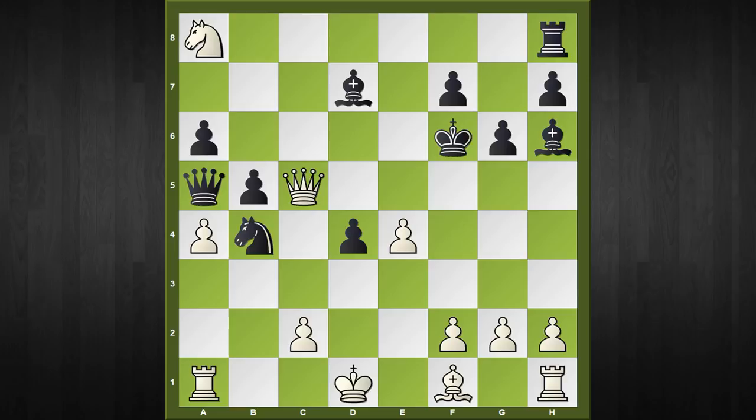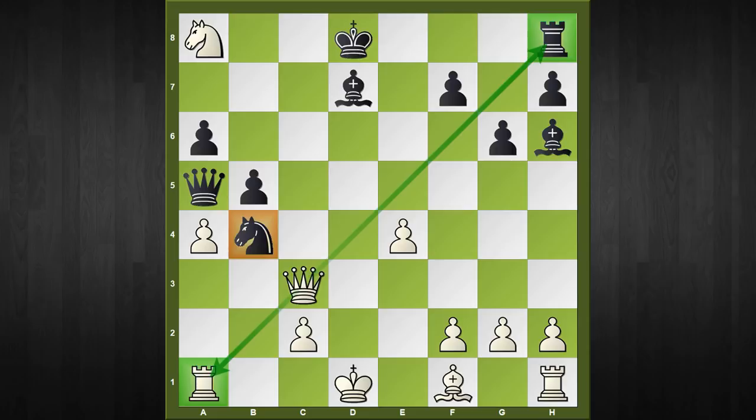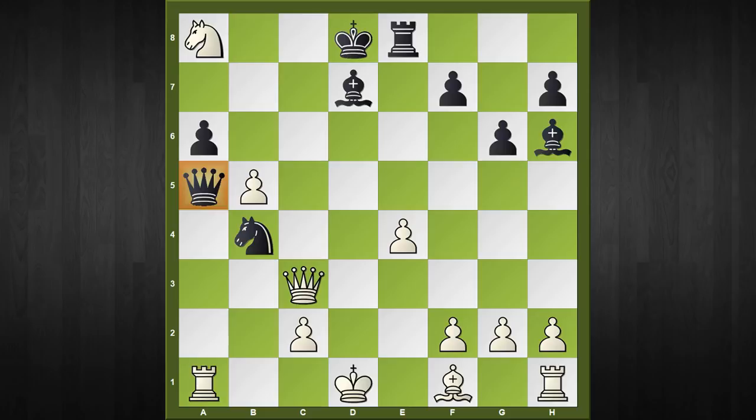First of all, queen captures d4 check, king to e7, now queen to c5 check. Wherever the king goes — let's say king to d8 — white has the very simple reply queen to c3, pinning down the knight and attacking the rook in the corner. After rook to e8, which actually happened in the game, white delivers the nasty blow: a captures b5, a captures b5, and the black queen simply does not belong to this world!